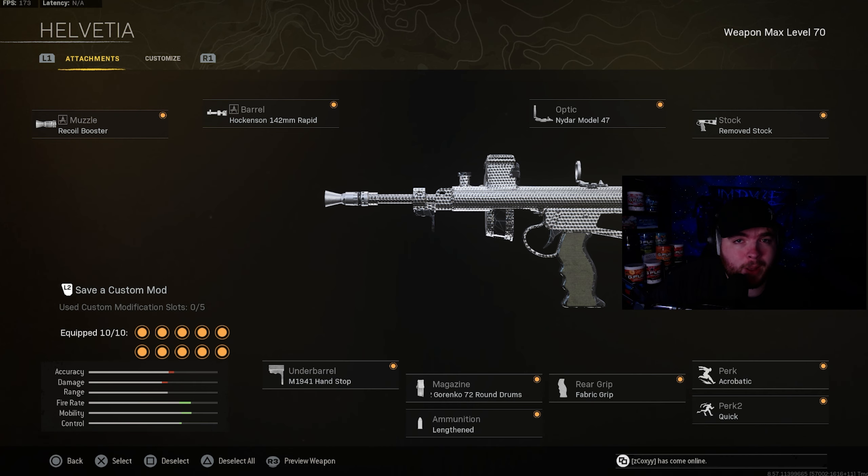Our first weapon on this list is going to be the Owen Gun. The attachments on the Owen Gun are going to be the recoil booster and the Hawkinson 142mm Rapid. Now this barrel did get a slight nerf but it just went down by three points — didn't go down very much at all so it is still definitely reliable. The optic is going to be the Nidar Model 47, and the stock is going to be the remove stock.